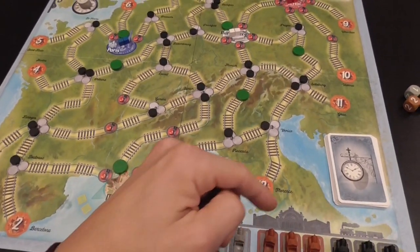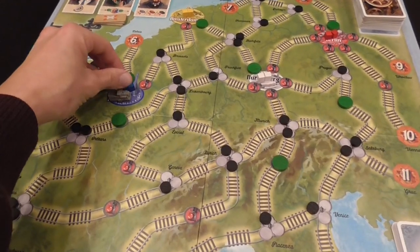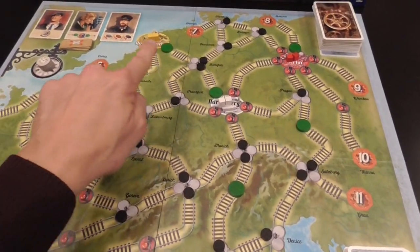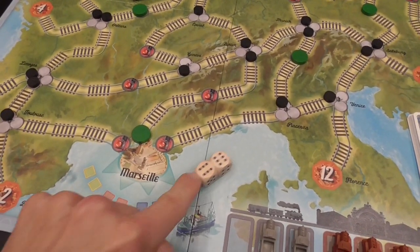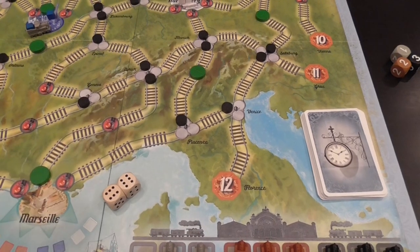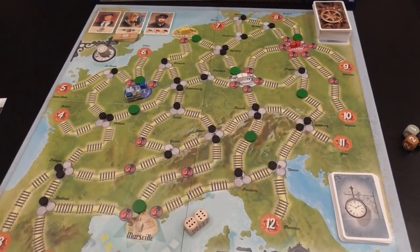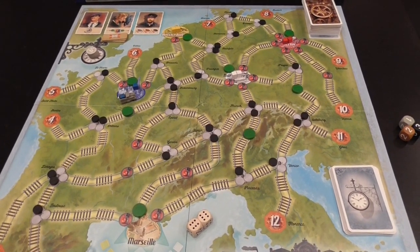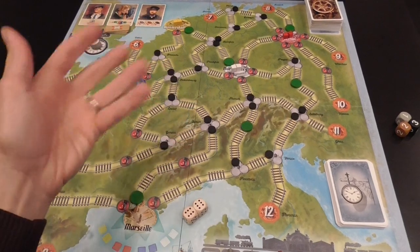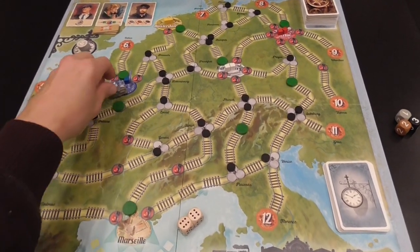These trains will appear on the board. The players will play action cards to control different things that happen on the board, and ultimately what you're trying to do is have your trains pick up goods. In these cities there are goods — blue, white, red and yellow — and you're trying to have the trains deliver those goods to the port city of Marseille. If you're able to do so before this deck of departure cards runs out, then you win the game. The other side of the board has a different map representing North America, where you deliver to two port cities — one on the west coast and one on the east coast — but the general idea remains the same.